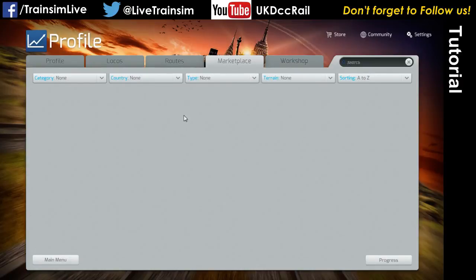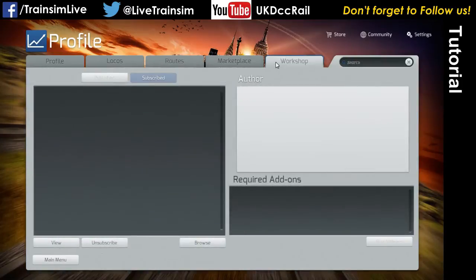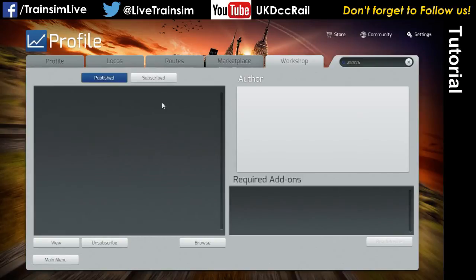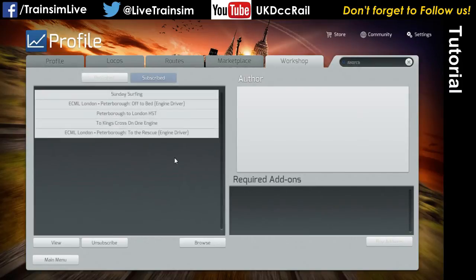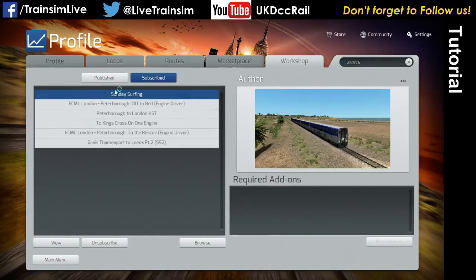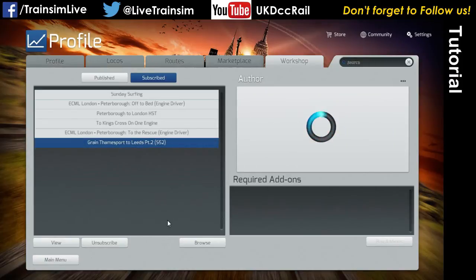Marketplace is just all the marketplace stuff you own. Workshop — the Workshop screen lists all of the stuff that you have subscribed to, or if you click Published, these are all the items you have published. When you click on an item here, these are all workshop scenarios I've downloaded and it says it's fine — the required add-ons field is blank. When I click on this one, what it would do is tell me here that I don't own one or two of the add-ons that this scenario needs. In that instance I would know I can't really play it, but it'll tell me what I need to go and buy in order to make it work.